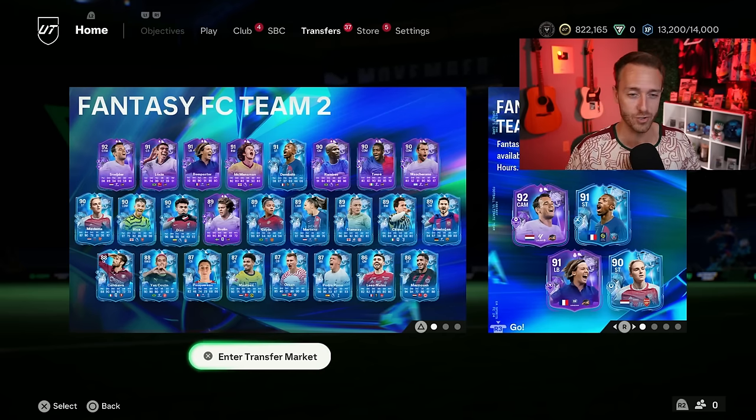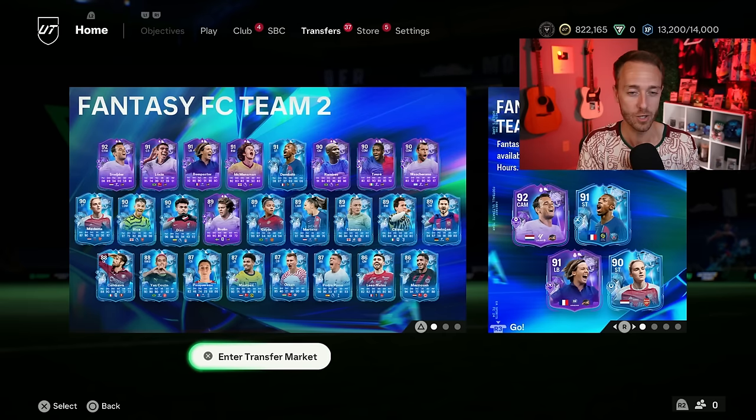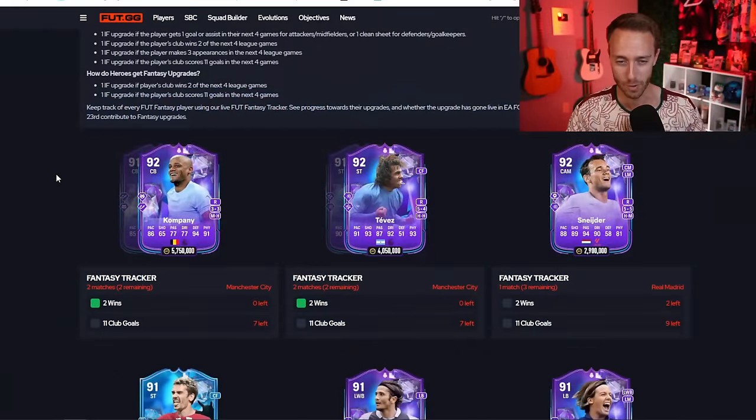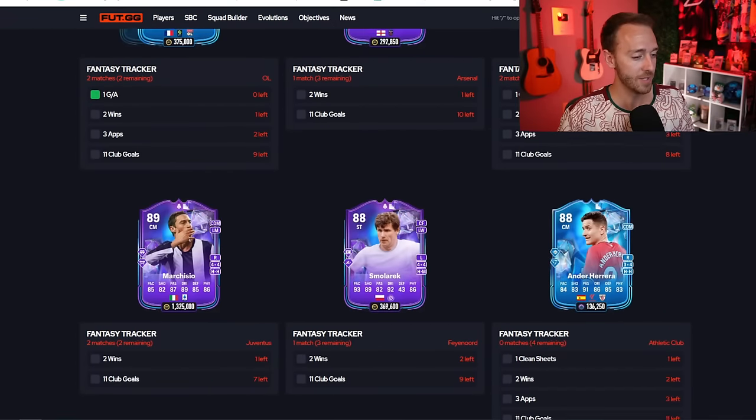Let's talk about what came first yesterday in terms of the chronological order of content. It was the Fantasy upgrades. They came actually three hours before the content dropped. Note to self — that'll probably happen every week on Wednesday when these cards get upgraded; it is before content. I just want to breeze over a couple of these upgrades because some are pretty good, some are pretty average. All the cards that get plus ones, it's a plus one in-form upgrade. That was one of the biggest things that we saw.